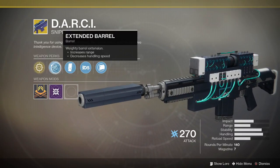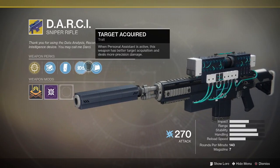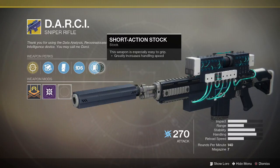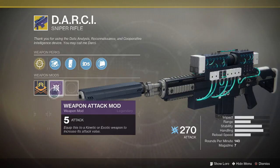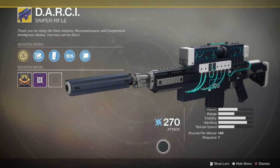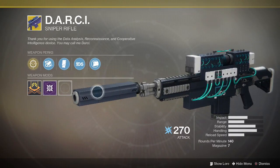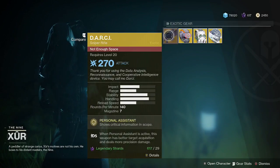Extended barrel gives you increased range but decreases handling speed — so the decrease and increase to handling speed overall is a slight net increase. We also have the weapon attack mod with arc damage on the Darcy. That one costs 29 legendary shards.